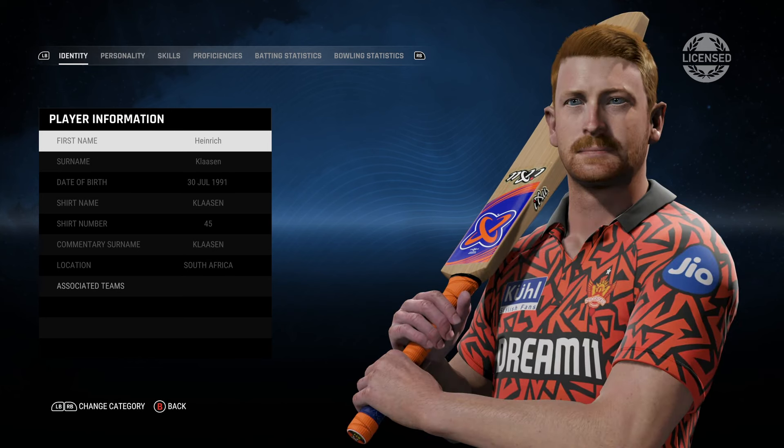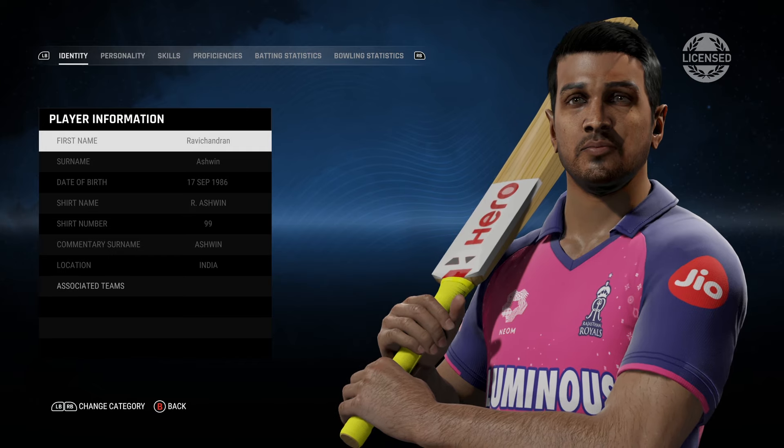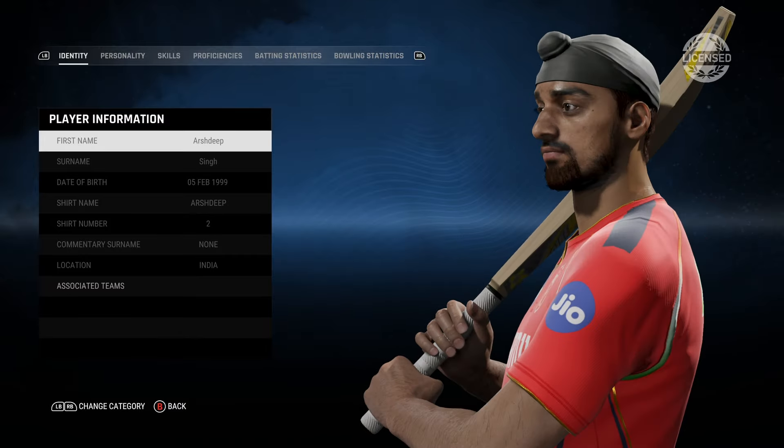Tilak Verma here with a slight change in hairstyle. Klaassen looks a little bit slimmer. Ashwin, once again, not that impressive. They have added brown eyes to most of these players — Sanjay Samson with another update here. Not sure why they added brown eyes; it's very easy to change, even we could do that if they allowed us to change the eye color.